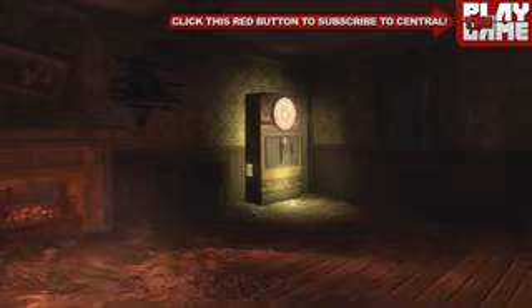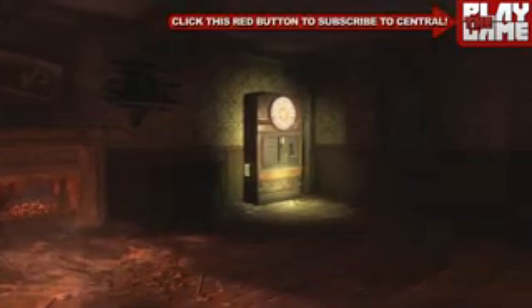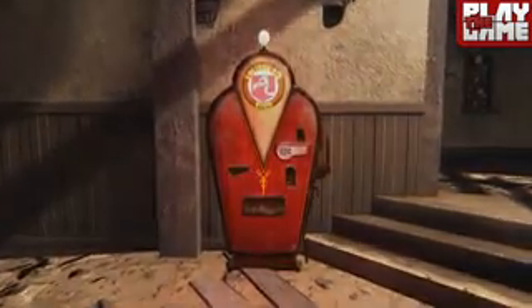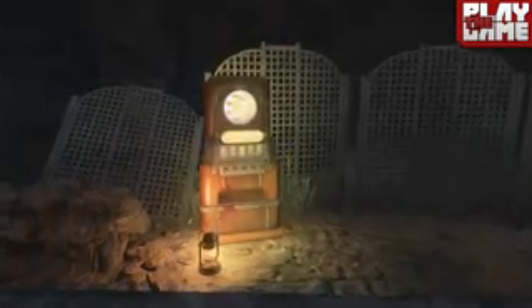The fifth perk is Double Tap, that's actually found in the ghost's house on the right as soon as you drop down. The next perk is Vulture Aid Elixir and that's found in the church at the back on the left. And the final perk would be Stamina Up and that is found on the right hand side of the gazebo through the maze above Pack-a-Bunch.